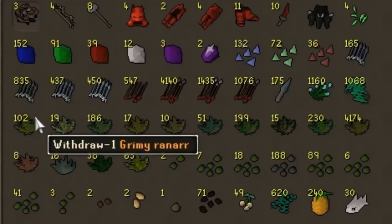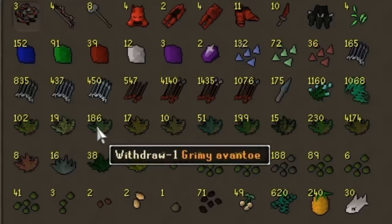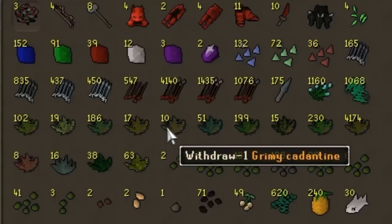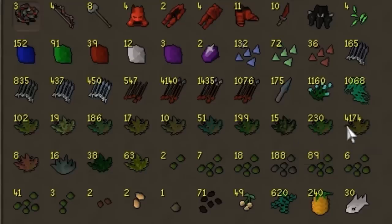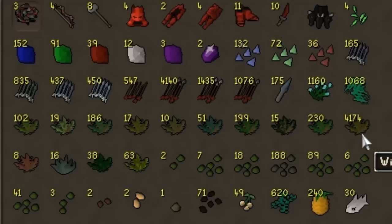We have flax, snape grass, and then herbs. We've got ranarr — 102 of those — 19 grimy irits, 186 grimy avantoe, 17 grimy kwuarm, 10 grimy cadantine, 51 grimy lantadyme, dwarf weed, toadflax, torstol, and snapdragons. Now this is half the original amount of snapdragons — I took away half of them because they essentially pay for the seeds used to grow them. The other 4,100 snapdragons are in my inventory right now and I'm going to sell those, but these ones count as profit — that's why they're still in the tab.